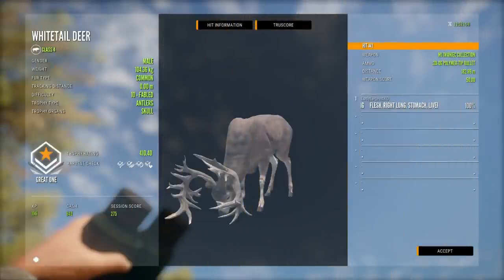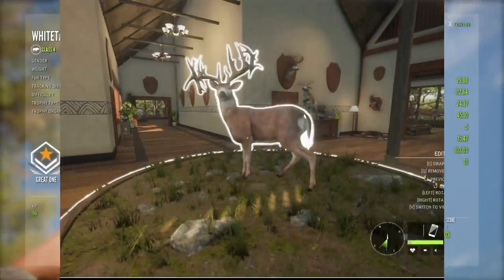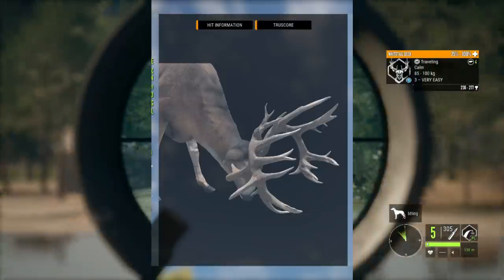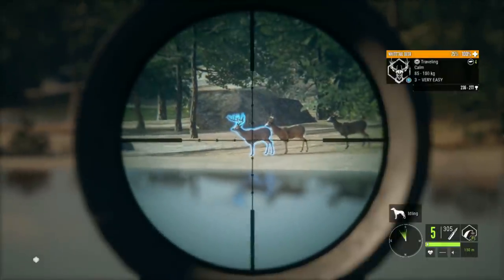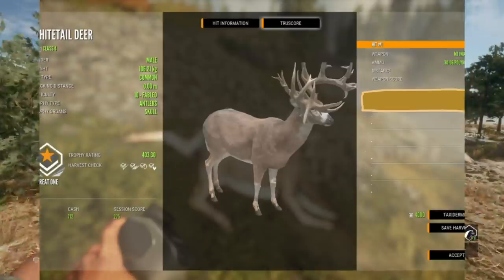I am continuing my grind in Mexico. With this many kills I figure maybe we can spawn another one without having to kill 5,000 more — but we'll see. Looking at the stats on this guy: this is one of the smaller racked Great Ones, scoring 410.4 and weighing 104.36 kilograms. This particular rack had nine tines and 21 abnormal tines. I think a second capture might be the same rack but I'm not 100% sure — it's hard to tell when you can only see it in one position.